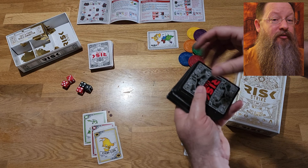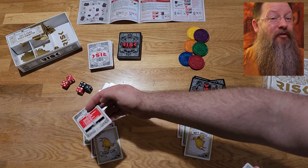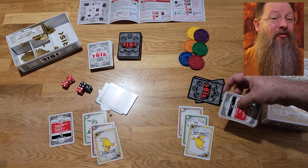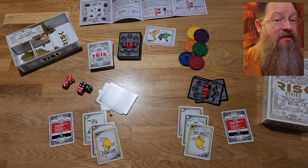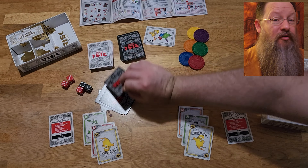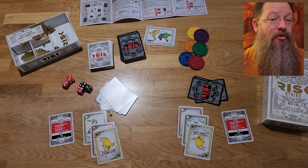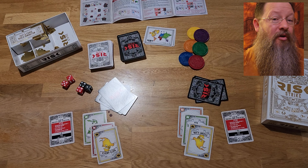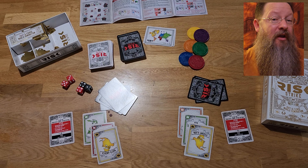To set up, shuffle the continent cards and each player draws three, placing them face up in front of them. Then shuffle the tactic cards and everyone draws three, keeping those in hand. All players get a reference card. Everyone rolls a die — the highest roll goes first, re-roll on a tie. All players except the first player draw an additional tactic card.